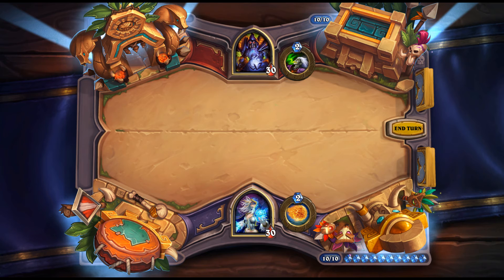Devastate: 1 mana Warrior spell — deal 4 damage to a damaged minion. Not sure you wouldn't just run Execute. Arena Patron: 5 mana, 3/3 — Overkill: summon another Arena Patron. Less exploitable than the original Patron. Arena Treasure Chest: 4 mana, 0/4 — Deathrattle: draw two cards. Possibly the worst card ever seen — disgustingly bad even in Arena, and Deathrattle decks can find far better Deathrattles.